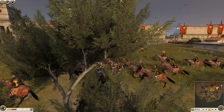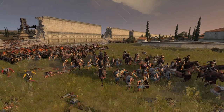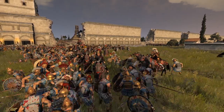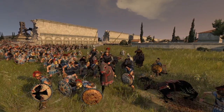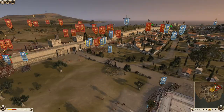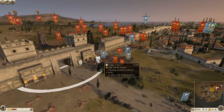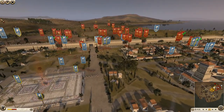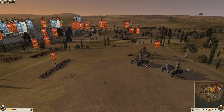The cataphracts with their spatha swords and lances - the Athenian Hoplite spears should be able to break this cavalry. There aren't many cataphracts left - they're already beaten up. I've already sent in archers because they've run out of ammo, which is a worrying sign. We've already run out of ammo on one unit and there are still a lot of Romans left to kill.